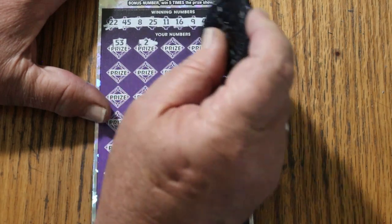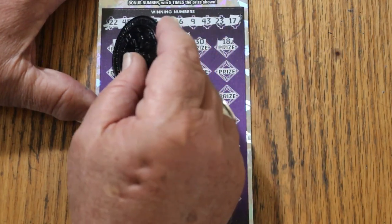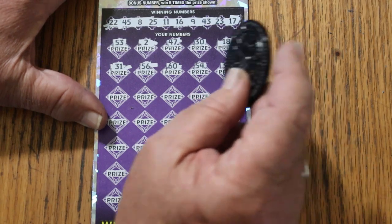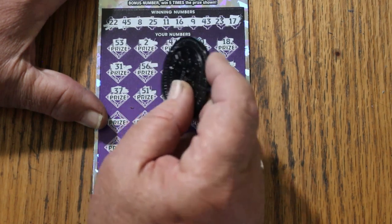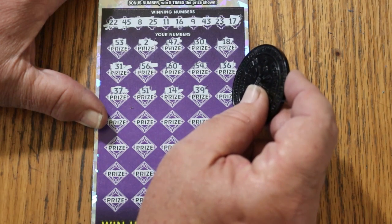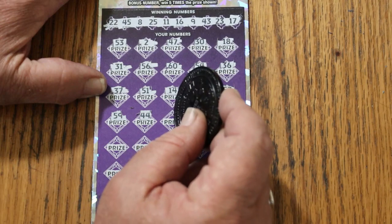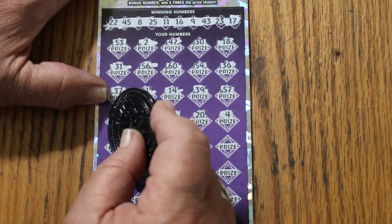53, 2, 47, 30, 18, 31, 56, 60, 54, 36, 37. Don't have any 30s up top — nope. 51, 14, 15, 39. No 40s, no 30s — interesting. 57, 59. Don't have any 50s. 44 Club, number 3, 20, 27.